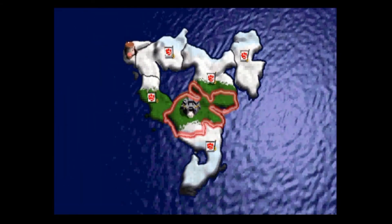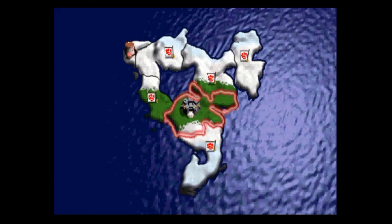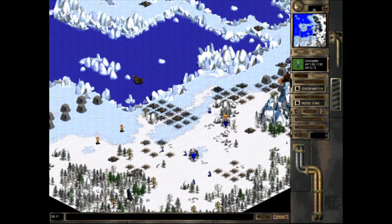You can often choose between multiple missions at the same time, and once you've cleared all the sectors on an island, you'll be able to assault the enemy headquarters and then move on to the next area.